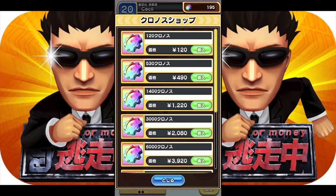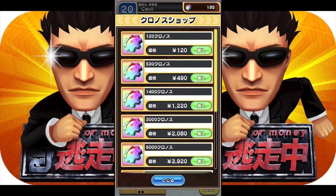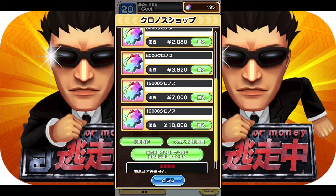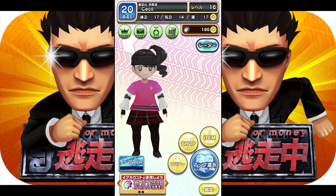The in-game currency is called Kronos Gears. The company that Run for Money is based on in the future is called Kronos, so of course they have the currency inside the game called Kronos as well. It makes things a lot easier to understand and, as fans of the series, you'll probably find this very fitting. You can actually buy Kronos Gears.